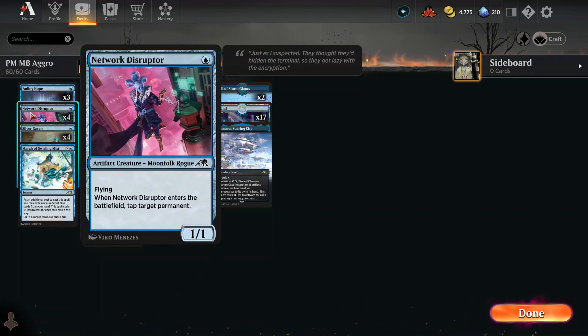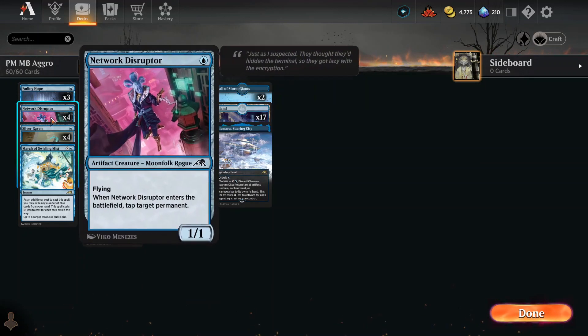We've got Network Disruptor — a flying Moonfolk rogue, 1/1 for one with flying. By itself those are some great features for the cost, but even more so: when it enters the battlefield, you tap a target permanent. The way I see this is that you'll have some dudes out, get ready to go in for the attack, somebody's got a blocker, so you just pop this guy out before the attack, tap whatever that defender is, and you can just march right in and do whatever you want.